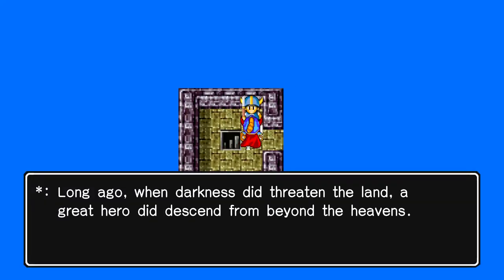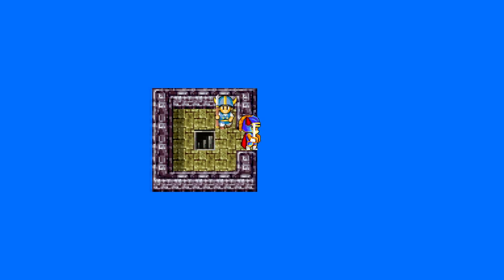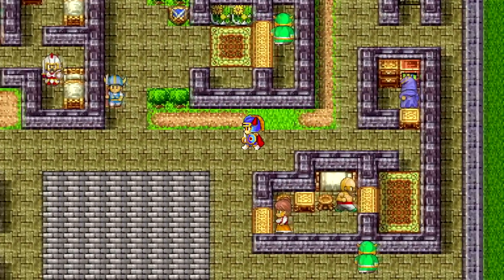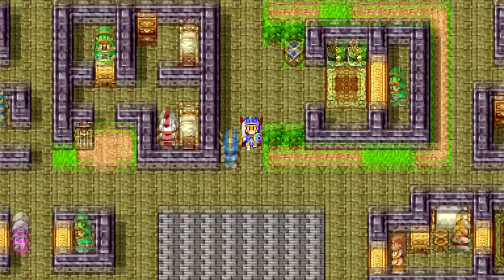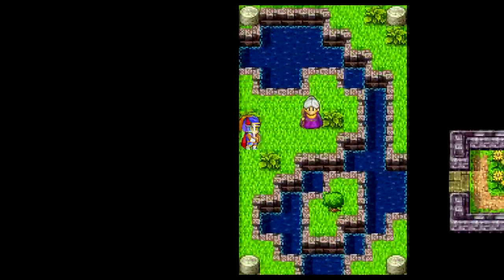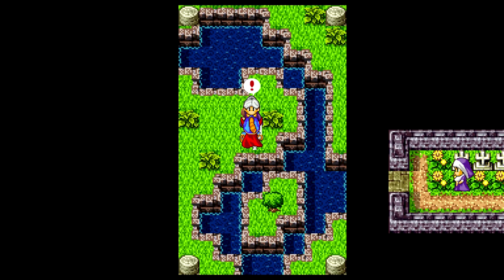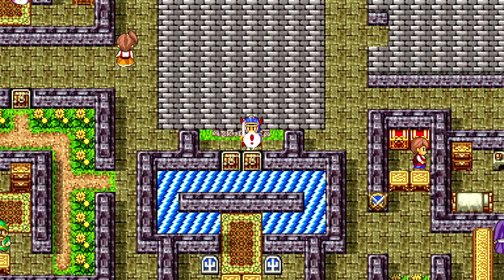Long and long darkness threatened the land - a great hero descended from beyond the heavens, and the hero's name is called Erdric. So the legend says Erdric was sent by the goddess from the heavens - interesting. We have full HP, 79 HP to be exact. A sage lady tells me: if I wander in search of a mark or seal, I would do well to visit the man in the house that worships, south of here.